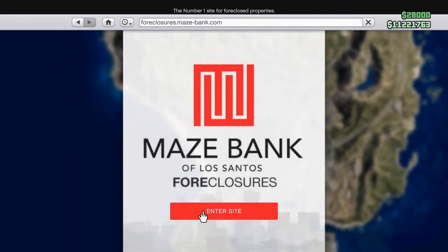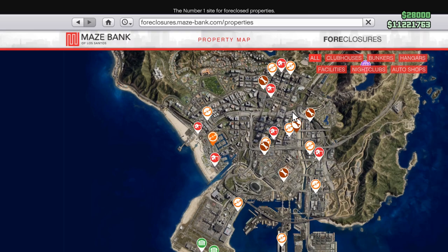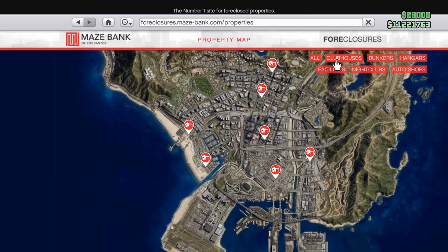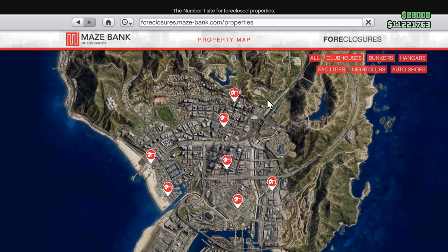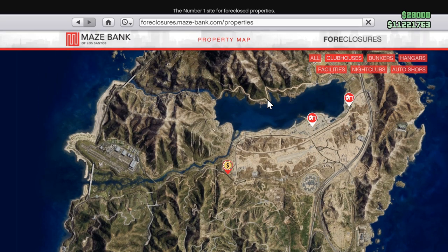To get started, you'll need to hit up the internet and go over to Maze Bank Foreclosures, where you'll want to select clubhouses in the top right-hand corner. There's a variety of locations available, each with corresponding businesses you can buy in the local area. My preferred location is Grand Sonora — the clubhouse and nearby businesses are a little bit cheaper, and it's still pretty central, especially considering that all of the available bunkers and facilities are out in this general location as well.